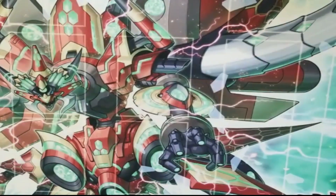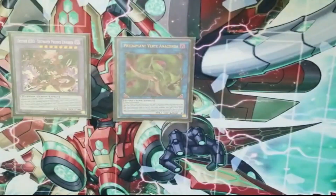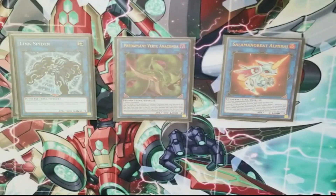Moving on to our extra deck: the one DPE — the heart and soul of this deck. The one Verte to summon to dump your Fusion Destiny. Then the All Mirage, which is a pseudo-starter when you normal summon Resonance Insect and then link it off for All Mirage and continue your plays from there. And then one Link Spider for the fact that they play a token, so it gets you to your Verte, or if you get Nibbed you have another effect monster available.